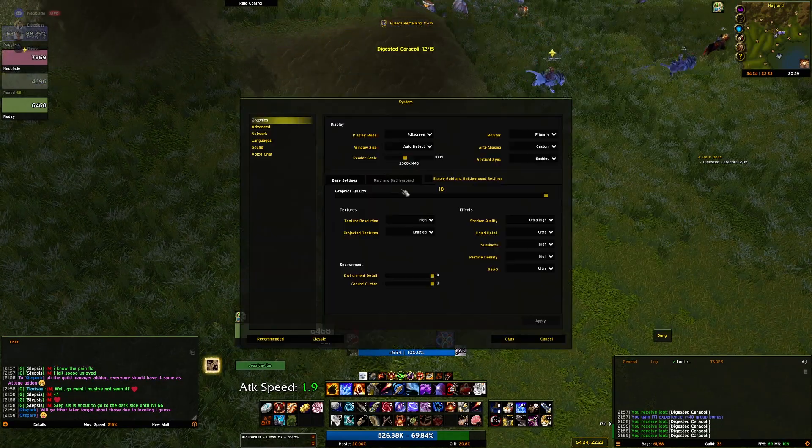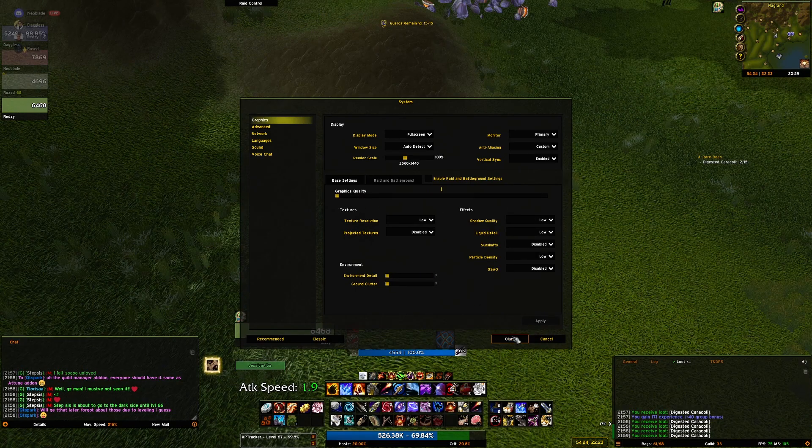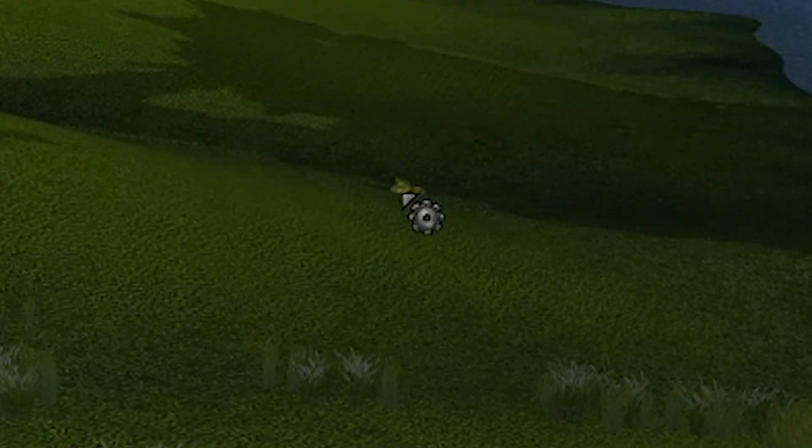The trick is to turn your graphics settings down to low — specifically the environment settings — to force the game to only load in the necessary objects, such as these lootable items. And from there, it's just a simple matter of running over and collecting whatever you need.